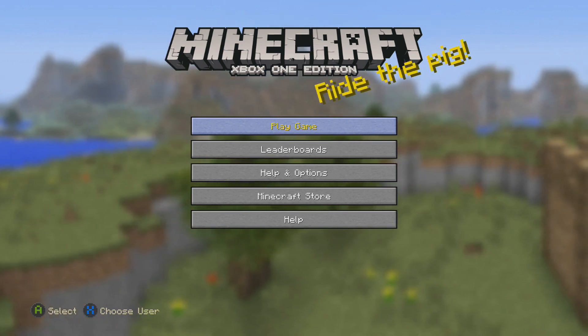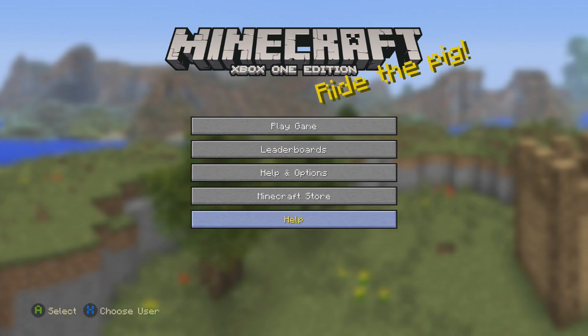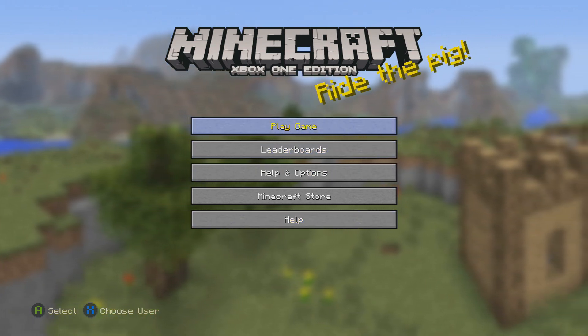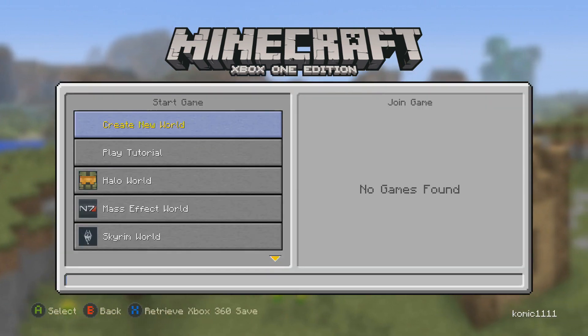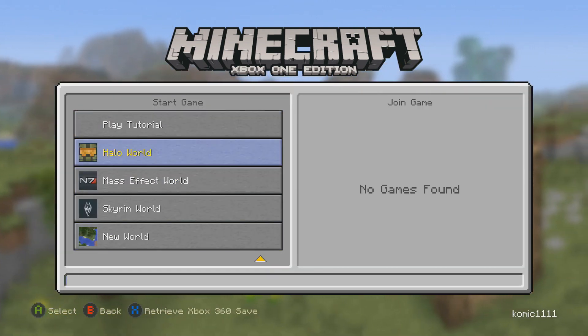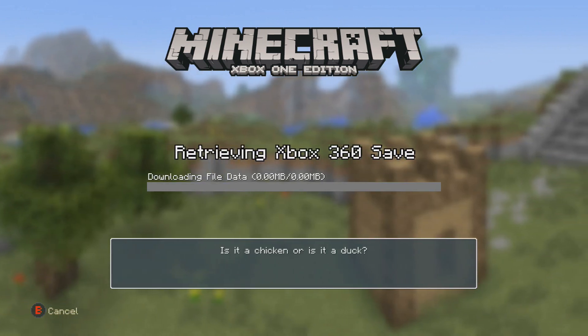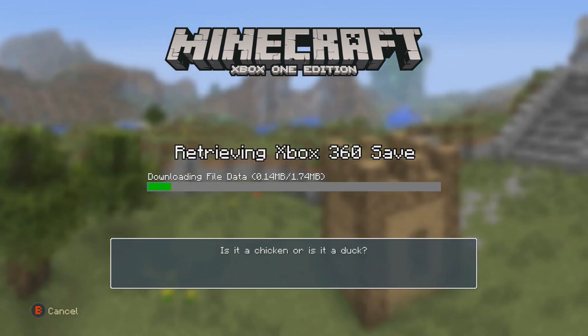Here's the Xbox One way. Once you already have the map onto your Xbox One — once you have Xbox One — you gotta go to Play Game, and you're gonna see where it says Xbox 360 Save. Press X and retrieve the file. It's gonna download your file from Xbox 360. This is a very simple and fast process.